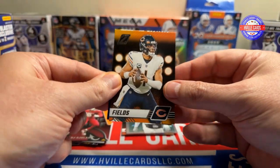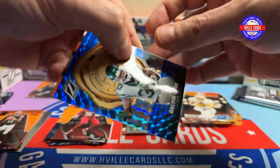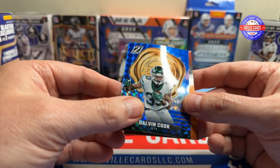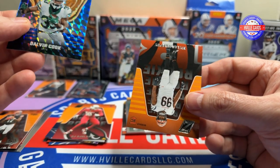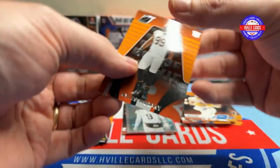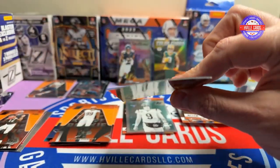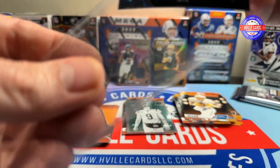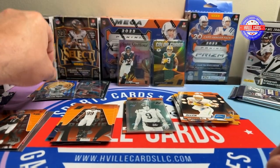We've got a Justin Fields, a Keenan Allen, Dalvin Cook — that is a horrible card, but I love the blue. Love the blue. And a Miles Sanders. Look at that card. I love those blue ones.